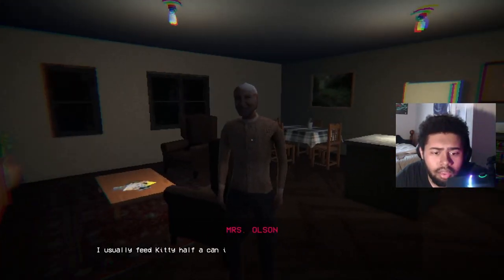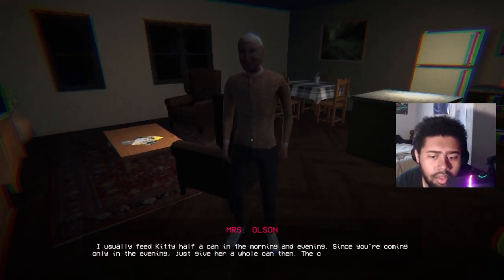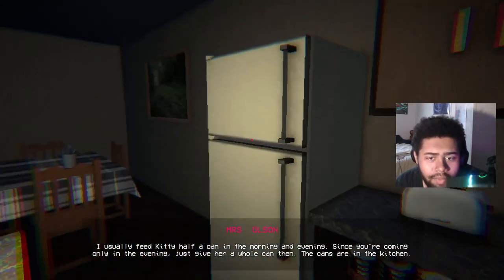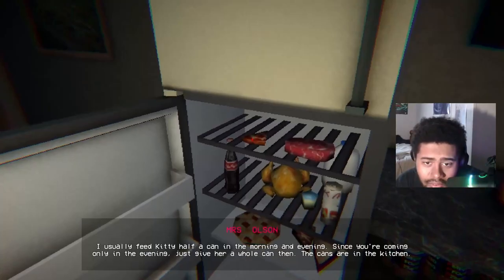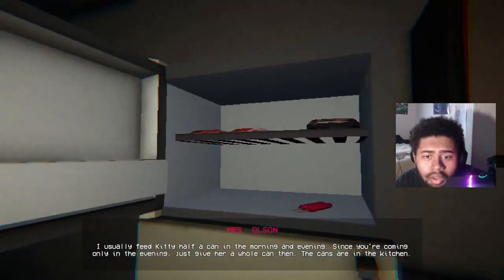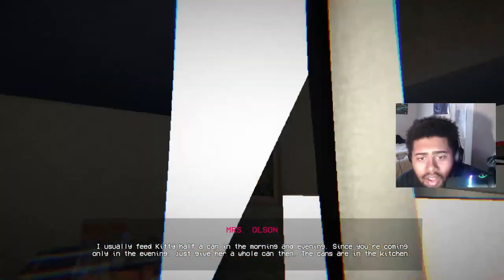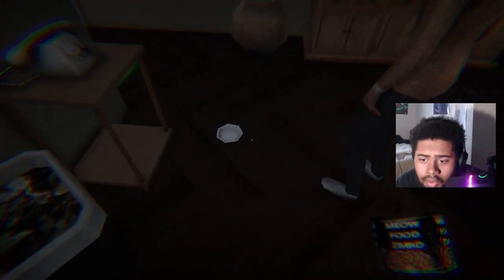Miss Olsen explains feeding the cat: 'I usually feed kitty half a can in the morning and evening. Since you're coming only in the evening, just give her a whole can — the cans are in the kitchen.' We check her fridge: a whole chicken, a slab of meat, a slice of pizza, Coca-Cola, beer, and some pie. There's also a popsicle in the freezer with no wrapping. Lots of cat food cans on the shelf — brand name ZMRD.